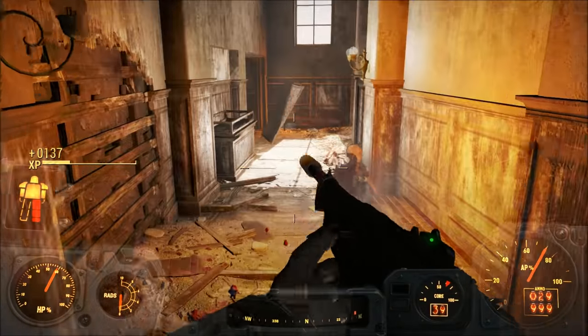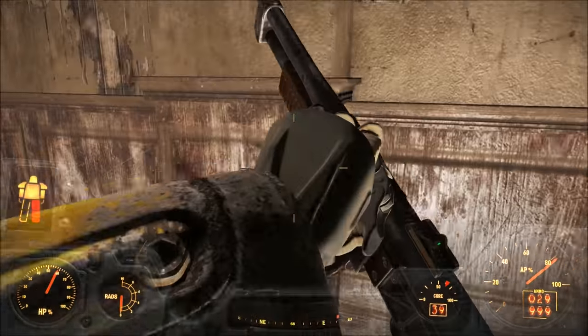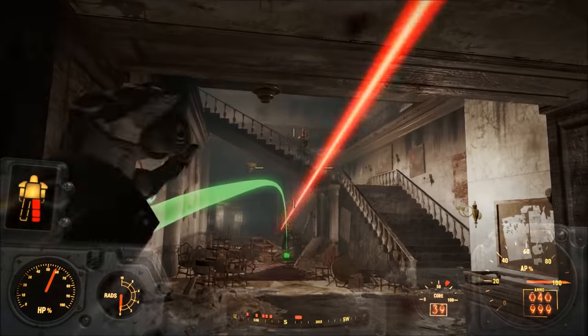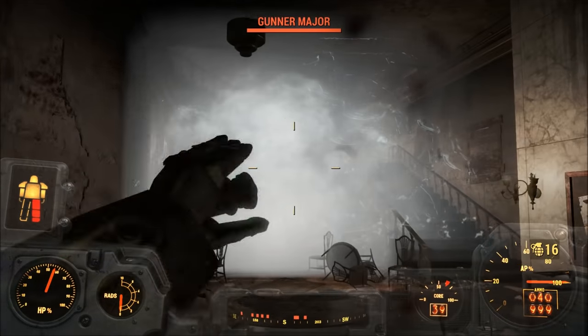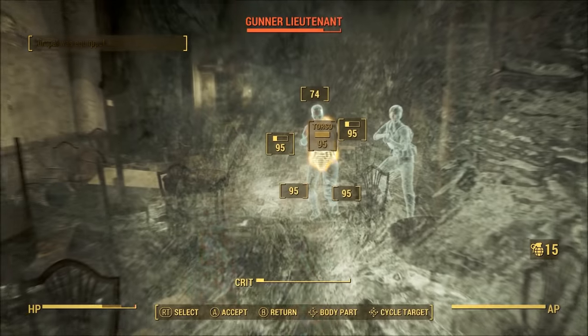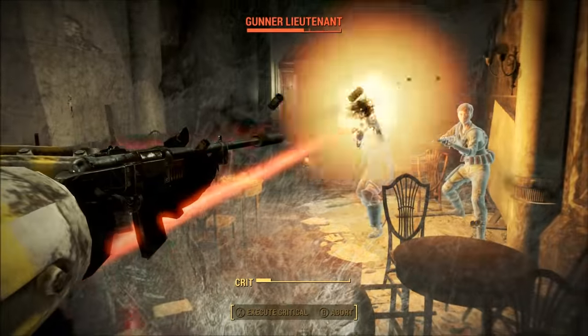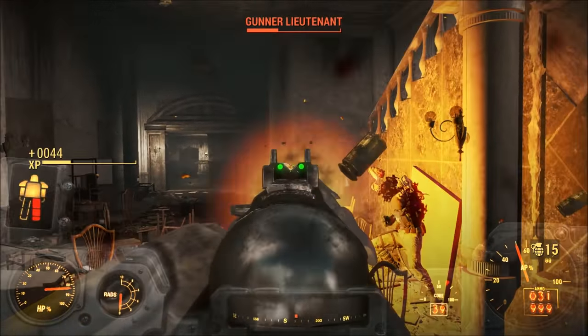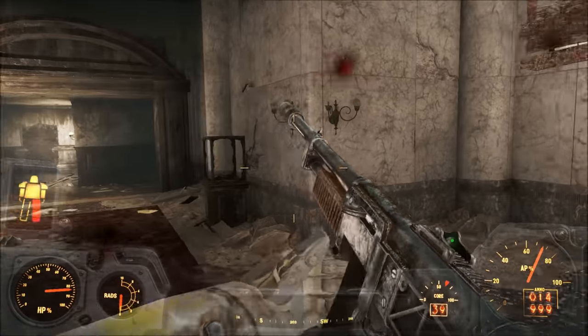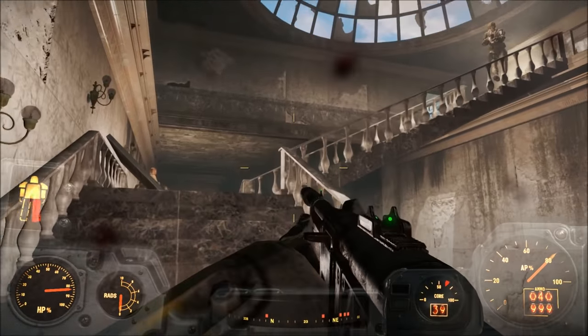The perk requirements are also relatively low, as Demolition Expert only needs to be at level 2 and you need a Science perk of level 1. Overall, this is a significant step up from most grenades in the game, like your Baseball Grenades and Molotov Cocktails. While it's not the best grenade in the game, the ability to affect an enemy's movement speed while dealing damage is a nice feature.